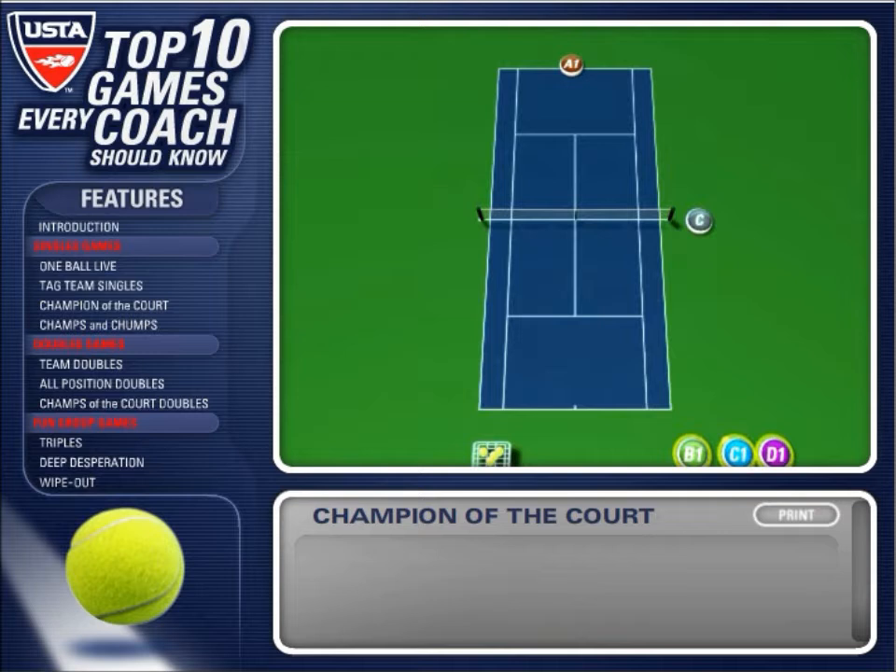The challengers wait at the back of the opposite side of the court. The first challenger assumes a baseline position and drop hits or serves the ball to the champion. A point is played between these two players using the singles court boundaries. If the challenger wins, he or she is the new champion and runs to the other side of the court.